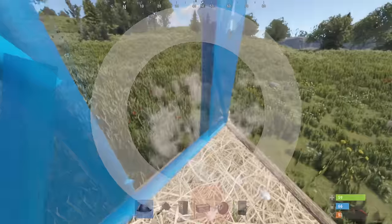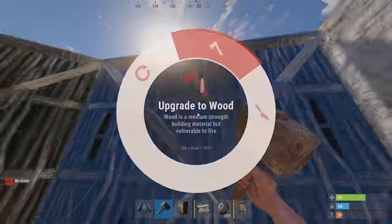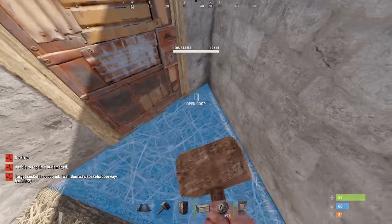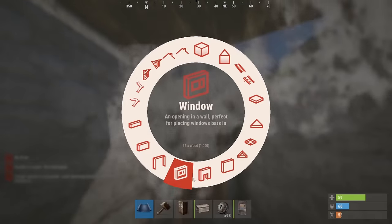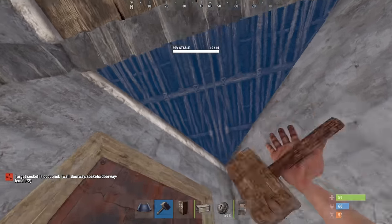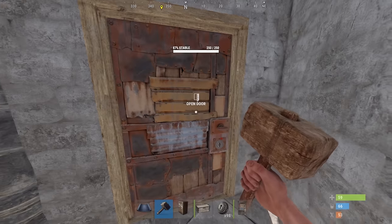If you're playing on a busy server, you know you can't be fumbling around trying to get that starter base down. Taking too long is a very good way to get yourself killed and make you have to start over. For that reason, you need something that you can slap down before getting killed. That's why I like this one by one starter — without getting too complicated, you get a good amount of security.